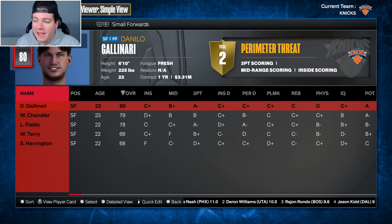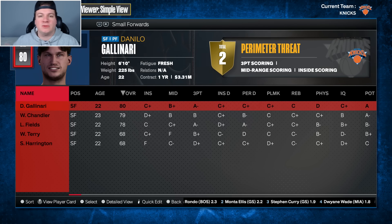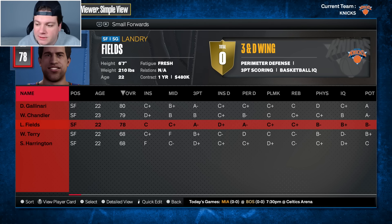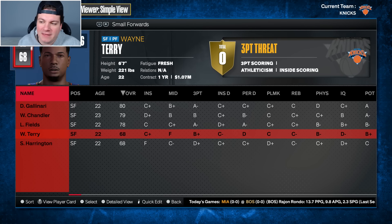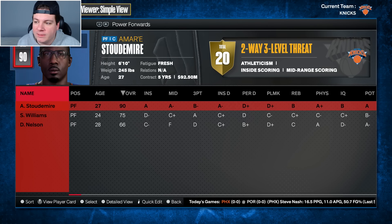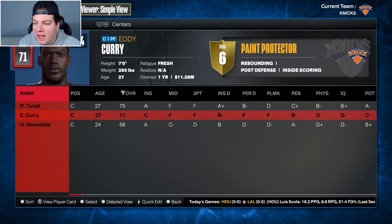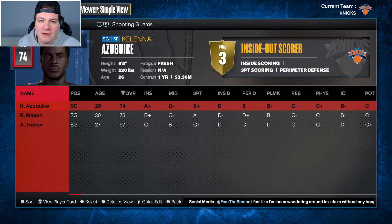At small forward, Danilo Gallinari was part of the trade package that went to Denver for Carmelo Anthony. He's only 22 at an 80 overall - not a superstar but serviceable. Wilson Chandler is 23 at a 79, and we have Landry Fields as well. Amar'e Stoudemire is our 90 overall building block. At center, Ronnie Turiaf, Eddie Curry, and Herb Dinwiddie round things out. The center and shooting guard spots are definitely our two weakest positions with no long-term answers at either.